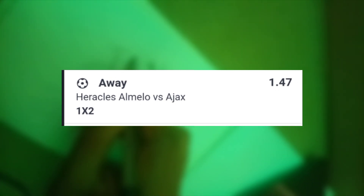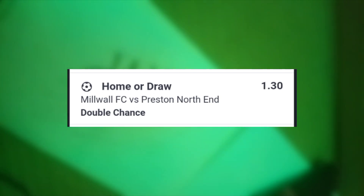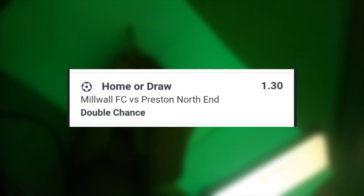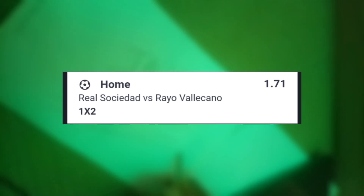Next we have Millwall versus Preston North End — English lower division — home or draw, meaning Millwall has to win or draw this game. After that, Sunderland versus Stoke, Sunderland to win or draw at 1.28 odds. And finally, Real Sociedad versus Rayo Vallecano in the Spanish La Liga — Real Sociedad to win this particular game. That is all seven games for the first ticket.